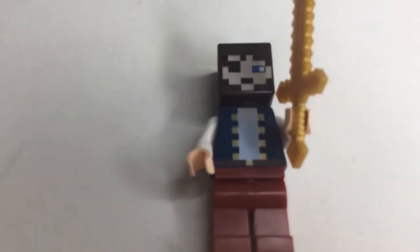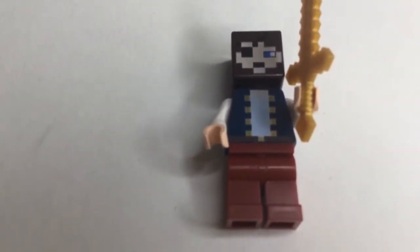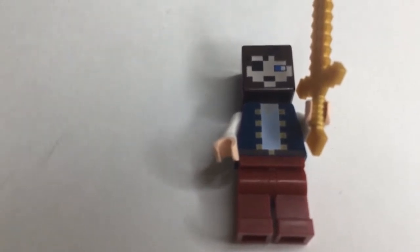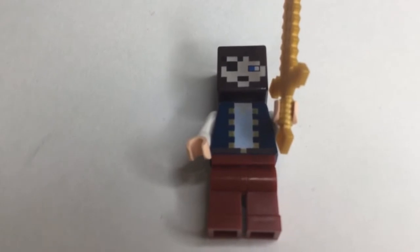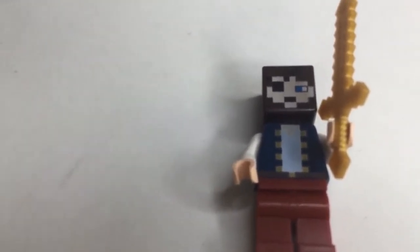And our next figure is the pirate — just a pirate guy. I like his torso printing and his face printing. You don't really get many different skins in Minecraft sets, so that's kind of nice to have. And he has his gold sword.